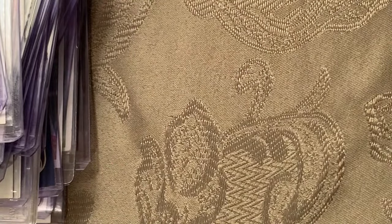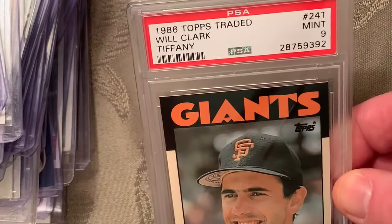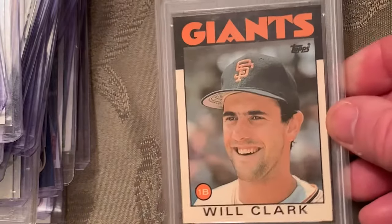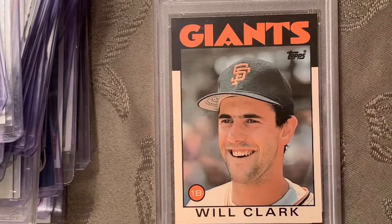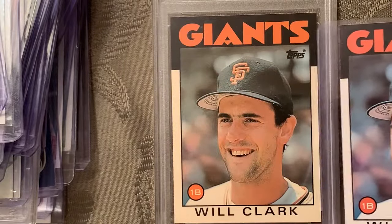At number 30, getting down the list, is the 1986 Topps Tiffany Will Clark in a Mint 9. I also throw in the regular Topps to see the difference — one's more glossy.